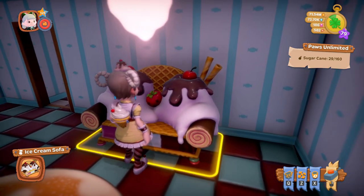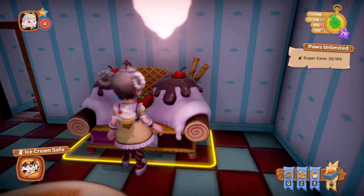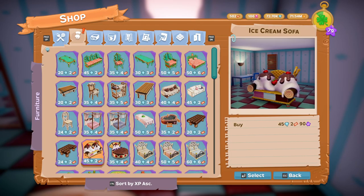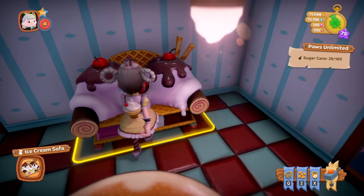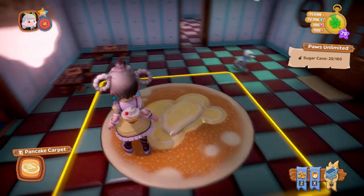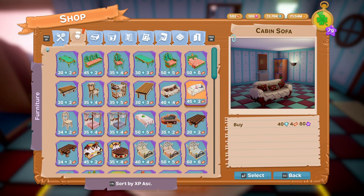Next we have the Ice Cream Sofa. I like this one — it really does look good enough to eat! The Ice Cream Sofa is 45 diamonds and 2 tickets.